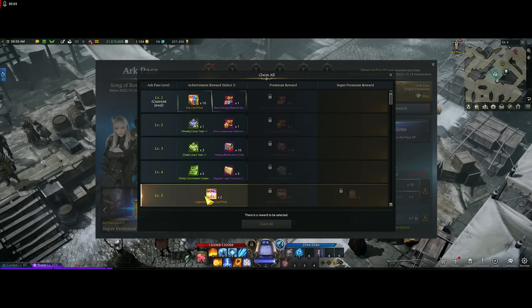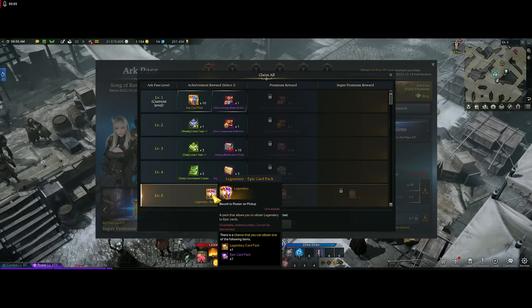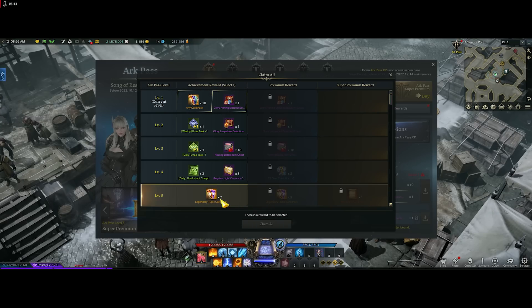At level five you get a legendary or epic card pack — I believe it's around a 30% chance for legendary — so good luck on that. You get two of them for free. If you buy the premium pass you essentially just double up on all the rewards: you get two of those card packs, some gems, potions, and all the honing materials on the right side doubled.